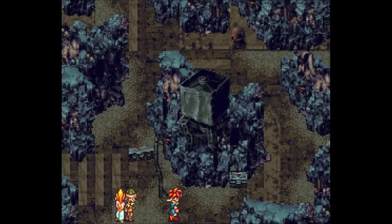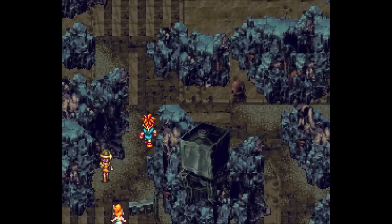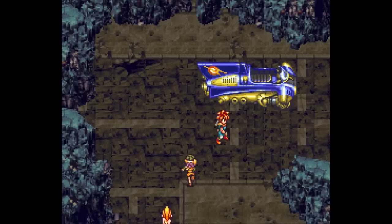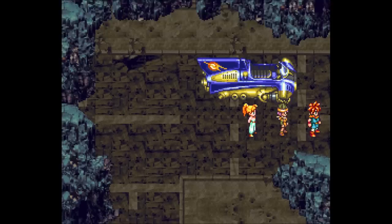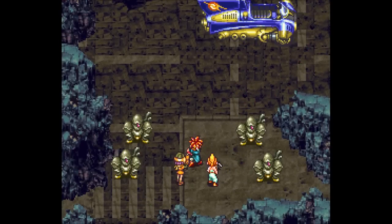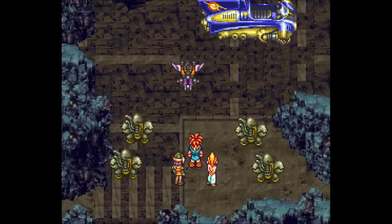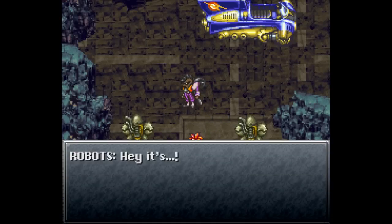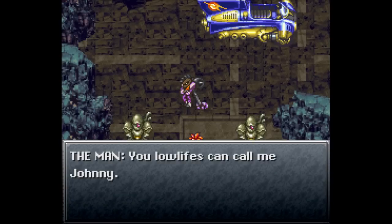Lab 32 is once again like a wasteland. There's a treasure chest that's easily missed right near the front — a mid tonic, kind of easy to overlook, so don't forget it. Holy crap, that must be the jet bike! We're going to ignore that for now and just try to head east. Taking on these guys shouldn't be too bad a problem.